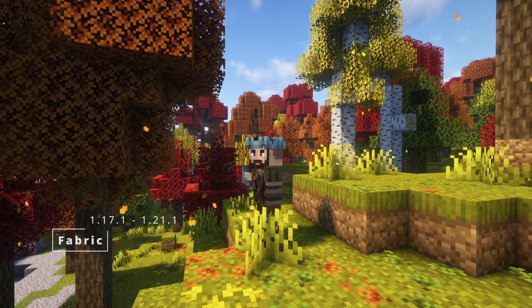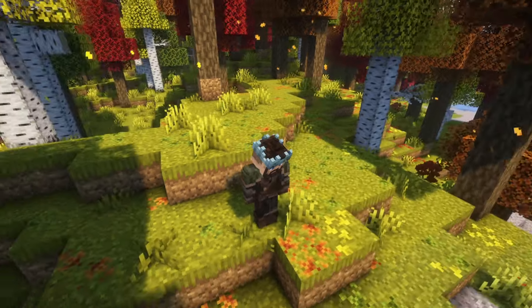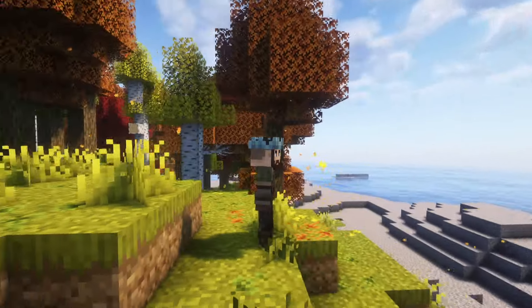Skin Layers 3D — this mod replaces the flat second layer of your skin with a 3D modelled version. If you want to make your skin look a little bit better, this mod will help you with that.